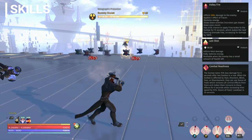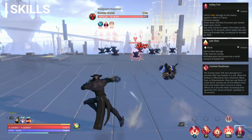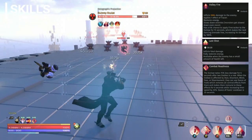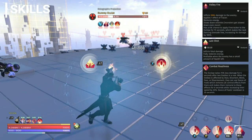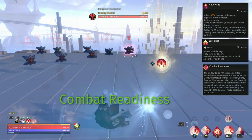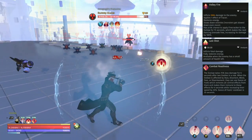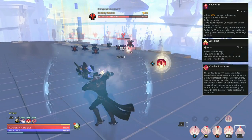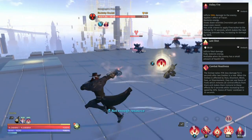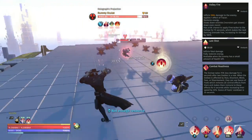Starting off with the main spender for the Outlaw — this is Volley Fire, a simple enough attack. You'll notice it applies something called Tracer, which we'll look at more later. It slows down enemies and has a 6% chance to apply Firecracker, which allows you to throw your Dancing Grenade with additional damage and without it costing any resource.